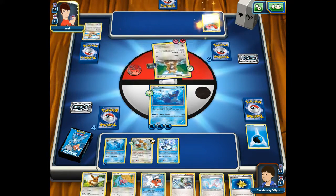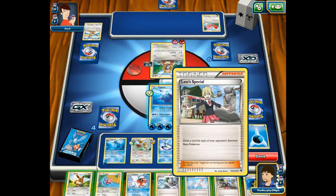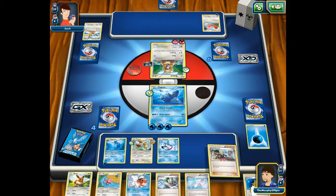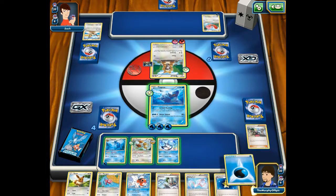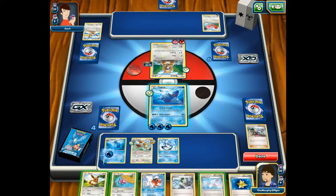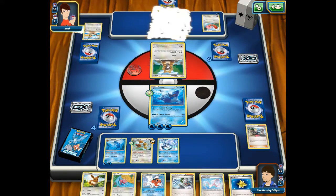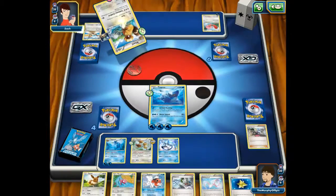I still can't attack him, but that's fine. There's a Pokemon on the bench — why not draw an extra card? Oh, Water Energy! Now it's Barrell — oh gosh, it has Continuous Headbutt.